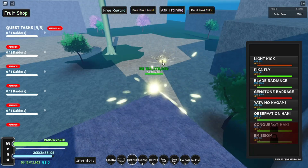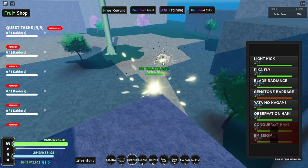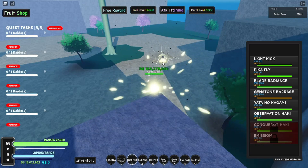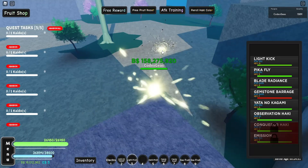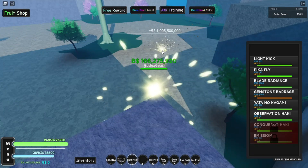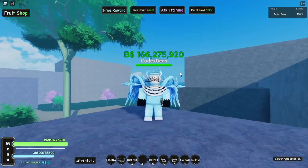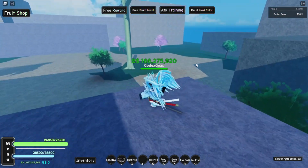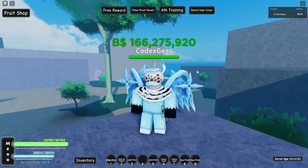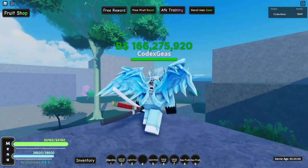I'll try spamming the light ability since it's long range so that Kaido won't kill me. As you can see, we killed Kaido but we got no drop. Do it again and again and maybe you'll have a chance to get them.